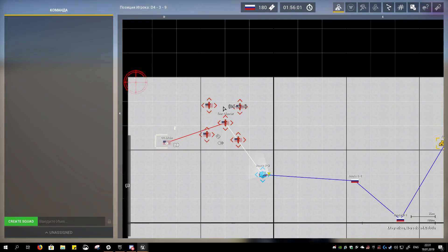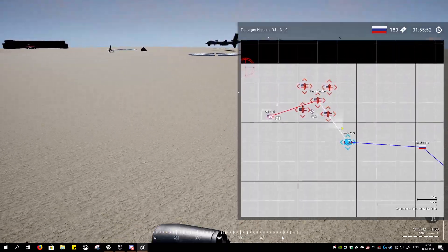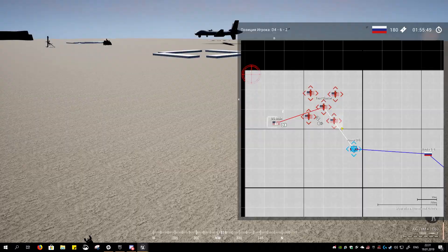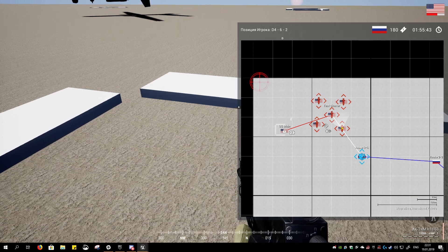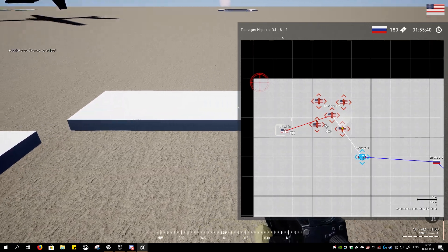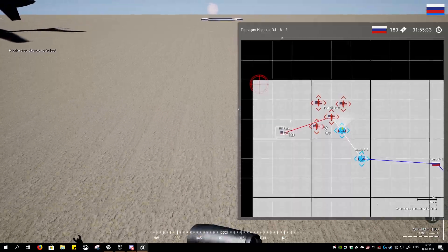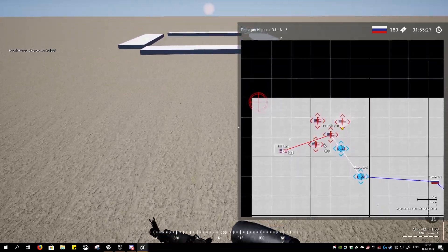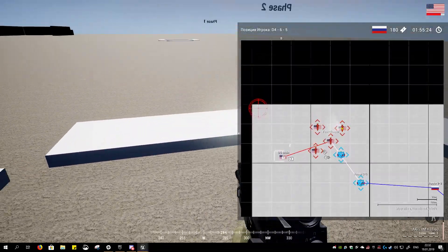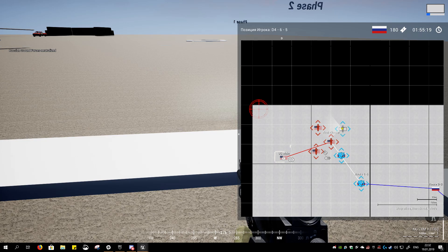When all clusters are captured, all clusters become uncappable. Now if we switch teams and fly back to that capture zone and capture it, all sub-flags in the cluster become available to cap again. But to recap the cluster you need to gain control of all the sub-flags. Getting just one won't do anything — you need all four to start capping the cluster zone itself.